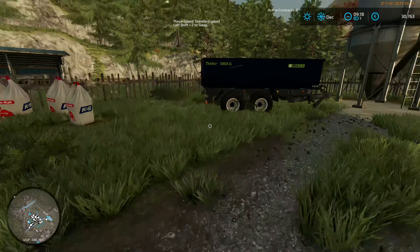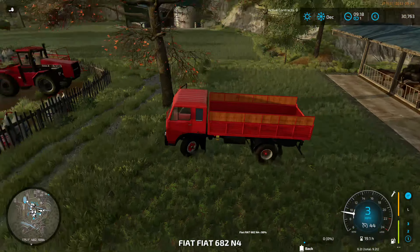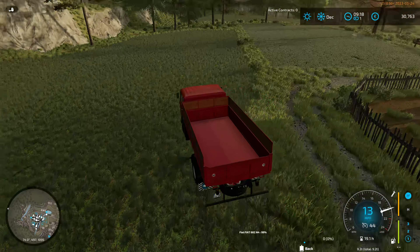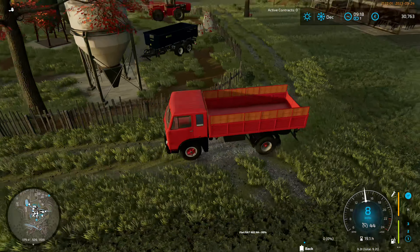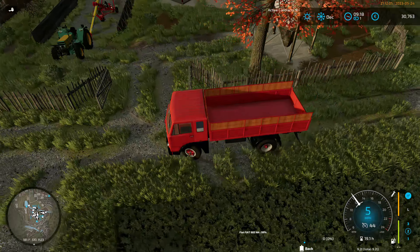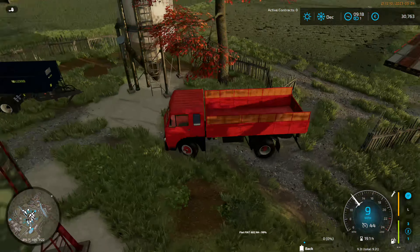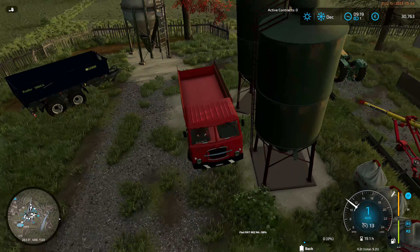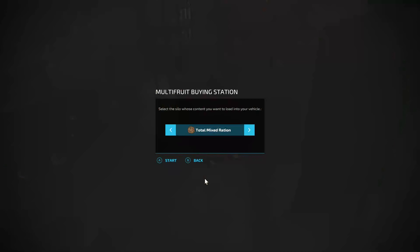If that's 150 tonnes and we hit it - the multi-fruit buying is so quick. Let's offload this in here because we might need digestate next. There's also straw left in there - it must have stopped processing early because there is straw in there. I noticed that in editing from last session. So we need another 15-tonner, and we also need some straw which we will buy in.